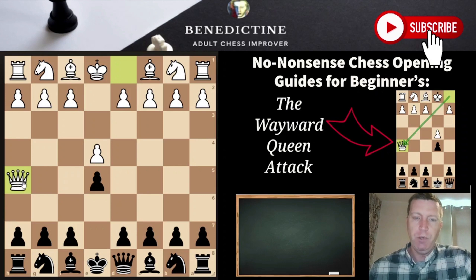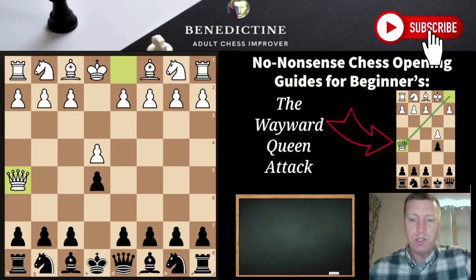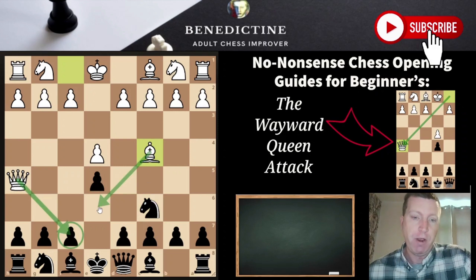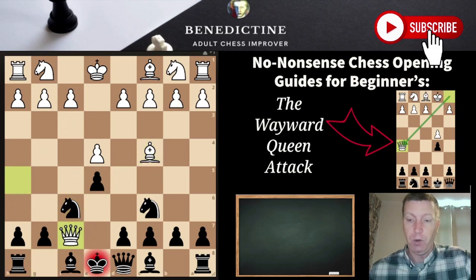Instead of playing a poor move — white plays a poor move and hopes black will play a poor move, which is why it's a poor opening — we're just going to play knight to c6 and defend the pawn. After this, white will play bishop c4, initiating the threat of f7 and looking for checkmate on move 5. White is hoping you'll overlook this and play knight f6, thereby losing the game straight away. This is just hope chess, hoping that black plays bad moves — which is why it's not a sound opening.